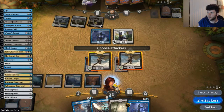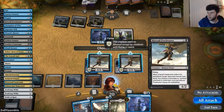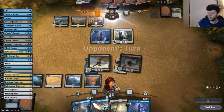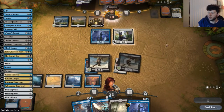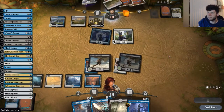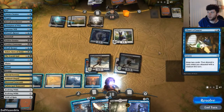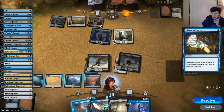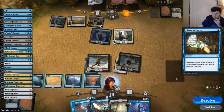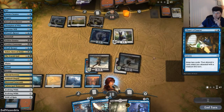Do we attack? Actually we can attack one. We're hoping our opponent plays something we can Syncopate or Essence Scatter. We'll go no blocks and just take two — not worried about that. They cast Chart of Course: draw two cards, then discard unless you attacked. You don't really want to Syncopate this — you want to Syncopate whatever they do with the cards they draw. We'll just let this ride.